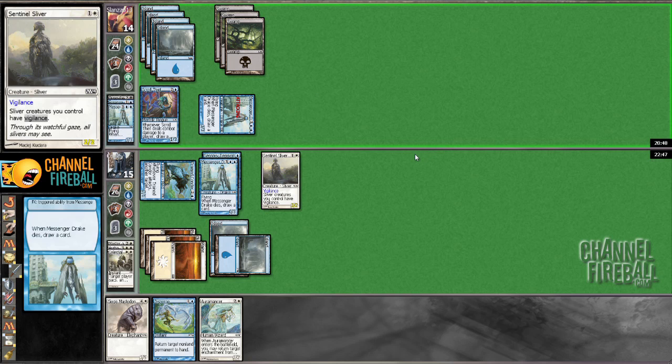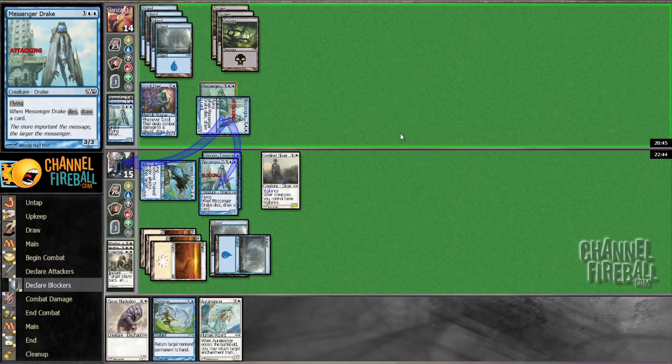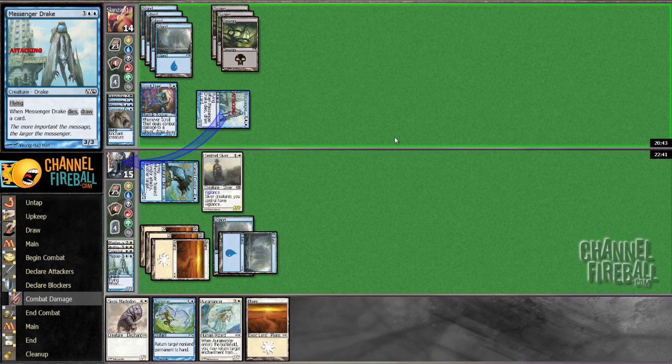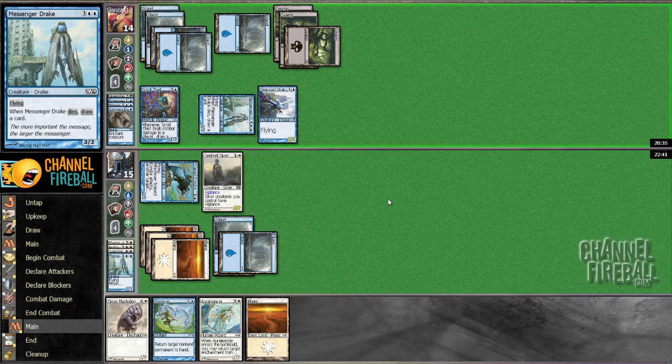Give him a card — and I'm not... wait, yes I'm blocking, what am I talking about. All right, so we still have a shot this game. Him losing the Archangel — that was the best play he had, so that's good for us.